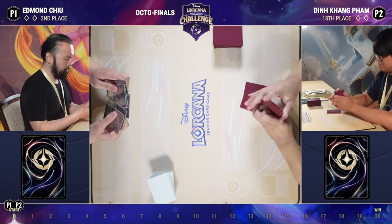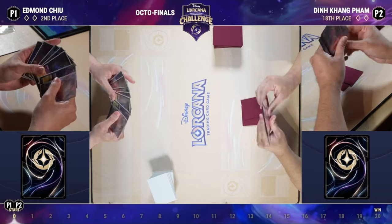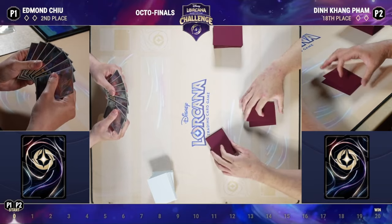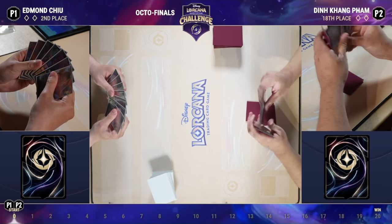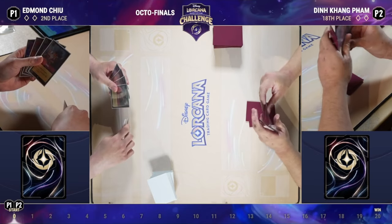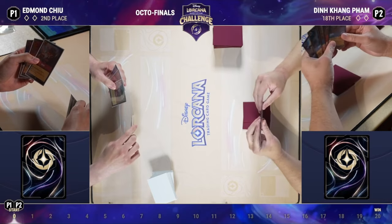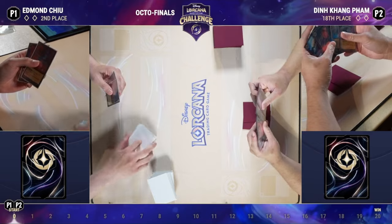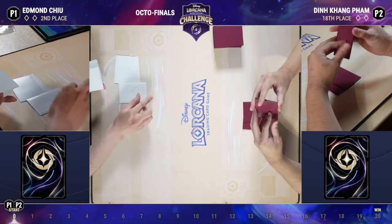Also notable are the eight one-drops. There's a big deck-building split in the Ruby/Amethyst community between running four eight-drops with four one-drops versus eight one-drops. Running eight one-drops increases your chances of finding the one-drop when sculpting your hand aggressively — bringing it up to around 80 to 90 percent, versus around 70 percent with four.